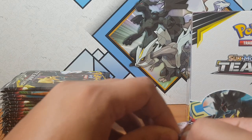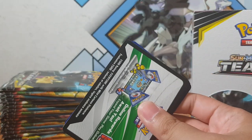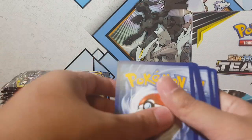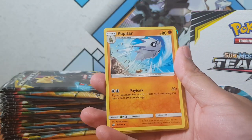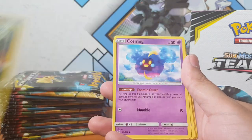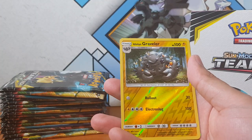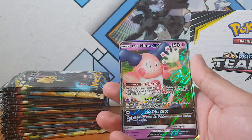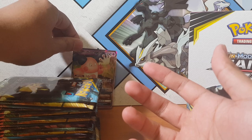Alright, so this pack - if memory serves me correctly and I haven't messed up my order - the 20th card does have a rare. It's unfortunate that these cards can be mapped, but it doesn't bother me too much because I buy boxes anyway. We got Grimer, Exeggcute, Graveler for the reverse, and for the rare we have... another Mr. Mime GX! Welcome to the family.